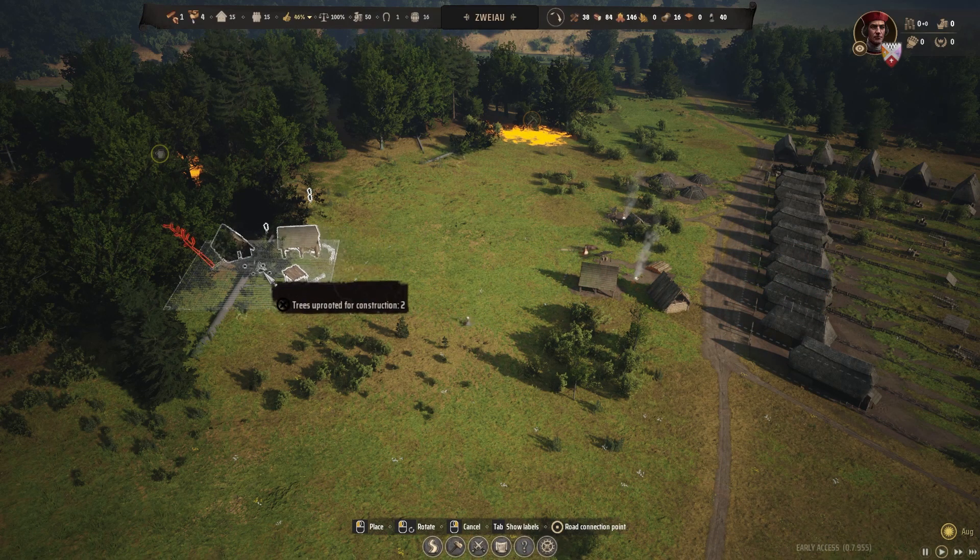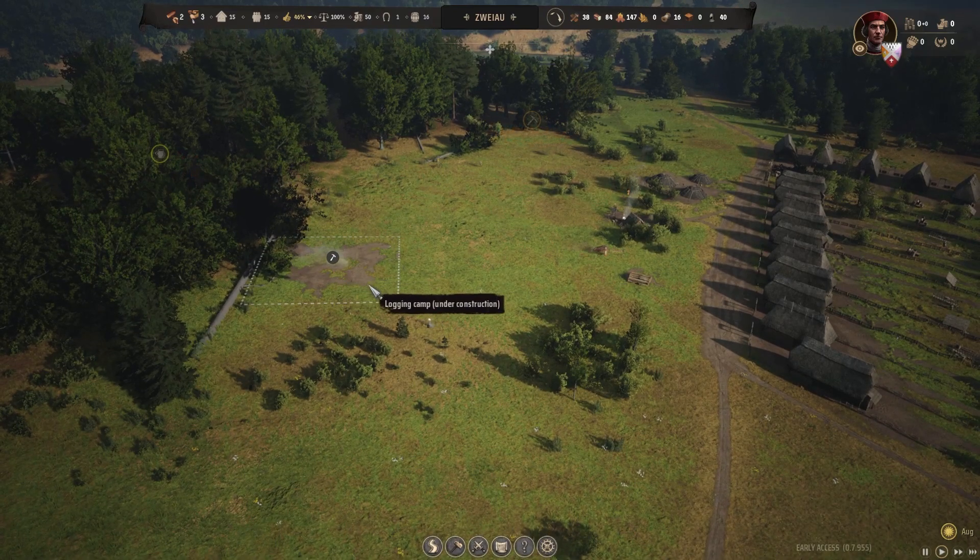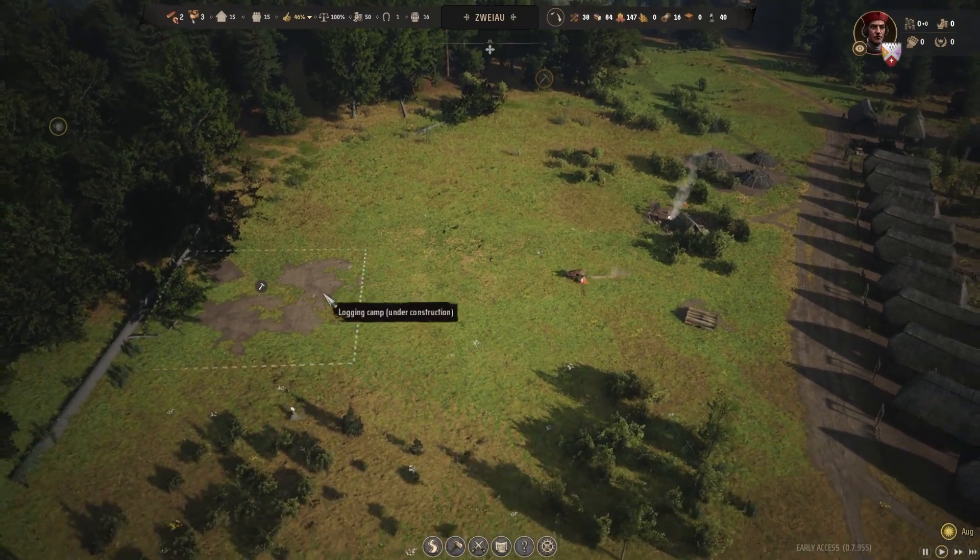But remember, moving buildings will drop the stock stored in those buildings on the ground, like these logs for example. And moving structures also means rebuilding it from the beginning.